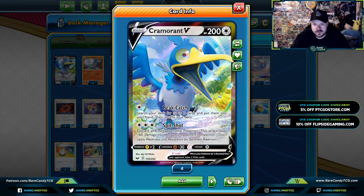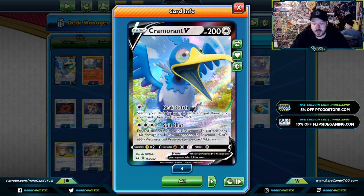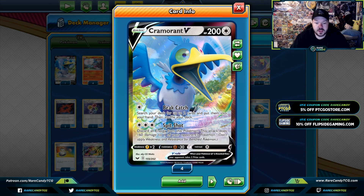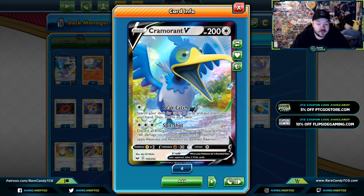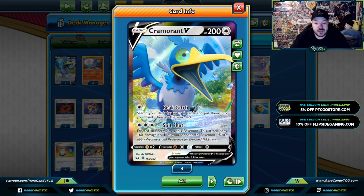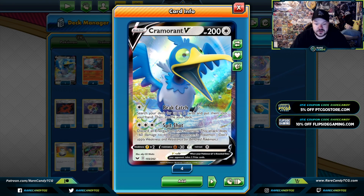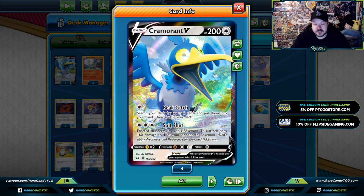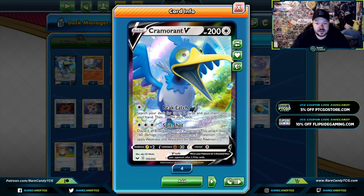We also gained Cramorant V from Sword and Shield. It's cool mainly for Spitshot — you can discard all energy from this Pokemon and do 160 to one of your opponent's benched Pokemon. It's really good for sniping into Dedenne and winning a game that way. Beak Catch is also really useful because you can search your deck for two cards and put them into your hand. So if your hand is bad, Cramorant V is a good consistency crutch.